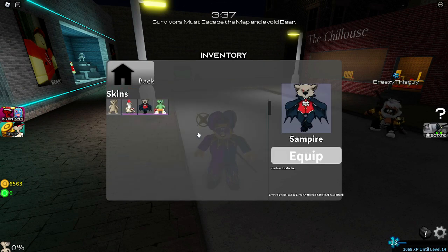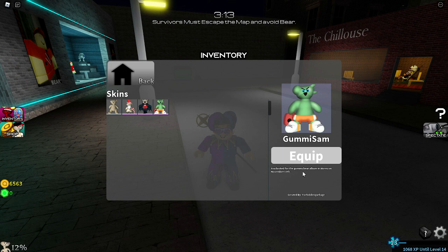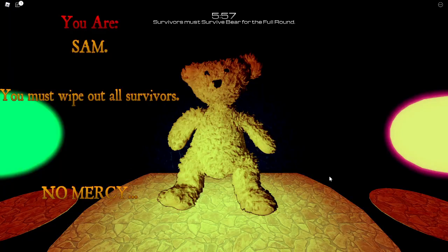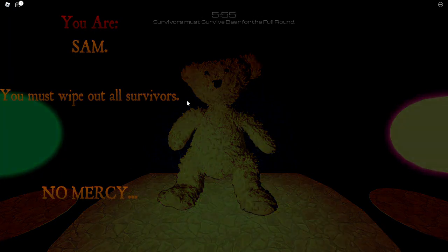You go into your inventory, go to your skins, and Sam skins — here it is, you have Gummy Sam! 'You looked for the Gummy Bear Album in stores on November 13th.' So I'm pretty sure this skin is only available for November 13th.